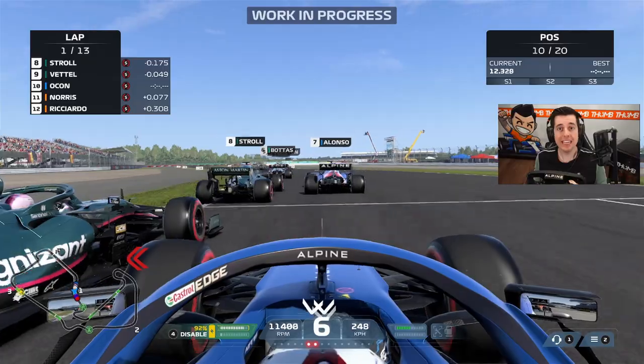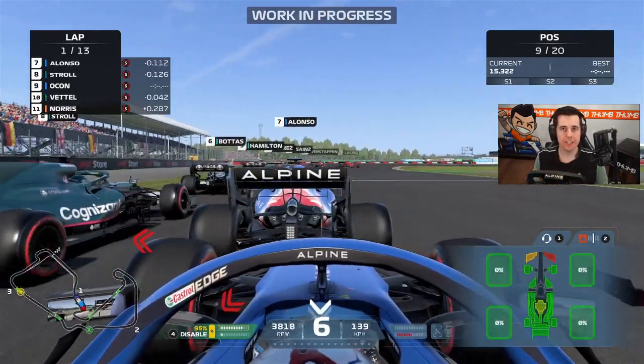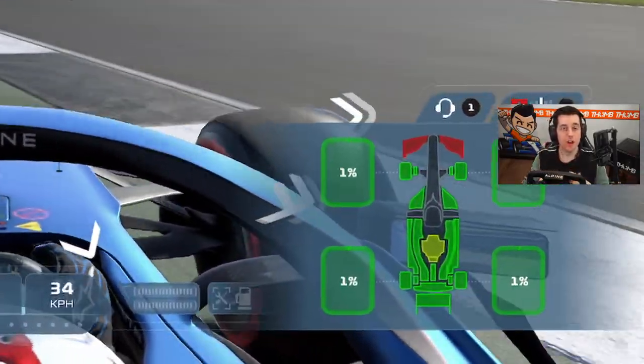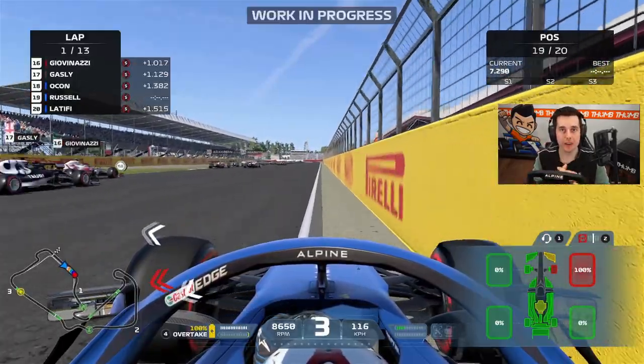Let's start off with the damage model. The damage model has been completely revised and added onto with some new features. From now on, damage will be visible on the side pods, the floor, the front wing, as well as the rear wing.